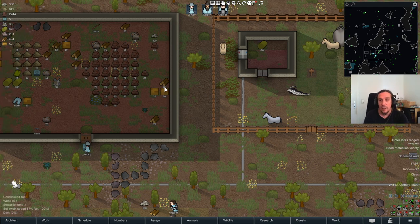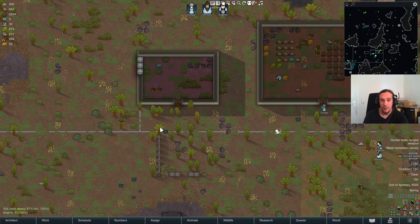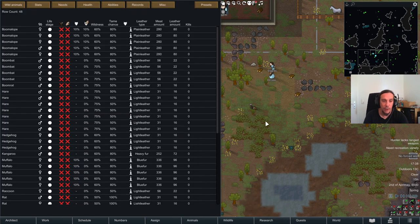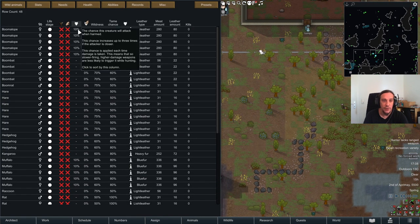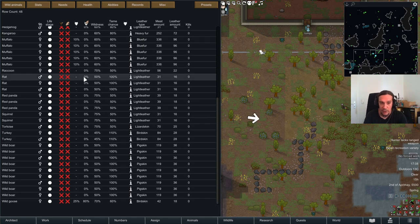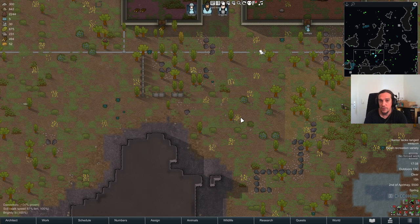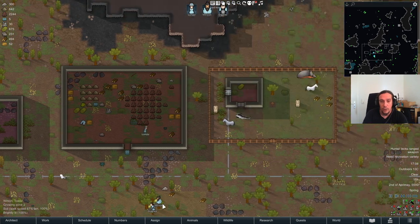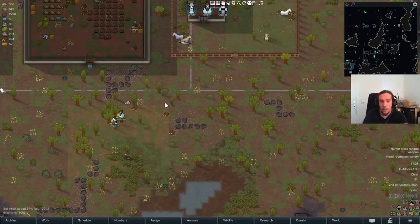Let's get started with the taming thing first. When you want to tame dangerous creatures there are a couple of things you should keep in mind. First off, you see here the revenge chance versus when harmed and when tame fails. If there is even a two percent chance of revenge on tame fail, take it seriously. Always ask yourself: would I be able to kill that thing if it goes against me? If yes, you can tame it. If no, you are already playing with fire.